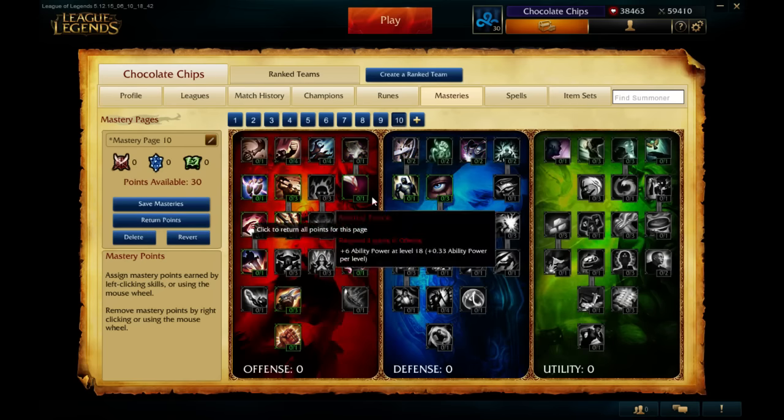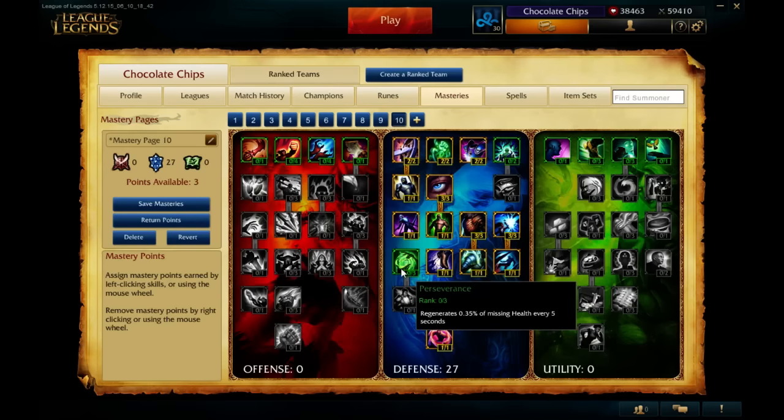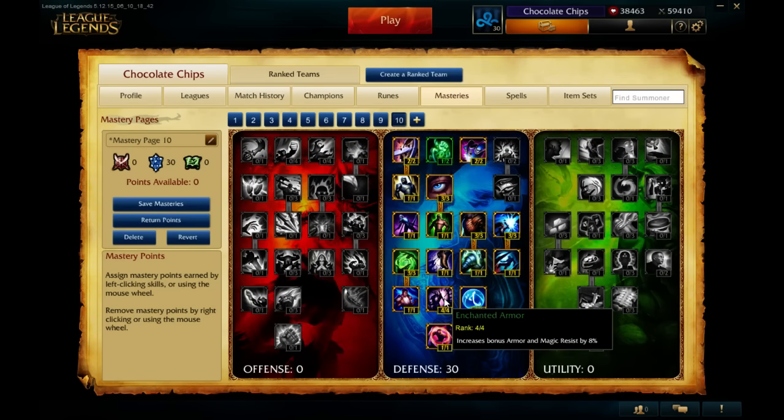But when you go later on into the tree, that's when it gets kind of interesting. Let's say you go all the way 30 into defense. Let's say you're playing Malphite or Shyvana. If you're playing Malphite or Shyvana, you can get 8% bonus armor and magic resist now. Malphite already has 30% bonus armor on his W passively and he already builds armor because he scales with armor. Shyvana gets both armor and magic resist from her passive, and it doubles when she's in dragon form. So you get a crazy amount of armor and magic resist. Instead of the original 5%, you get 8% now — and that's a big change.